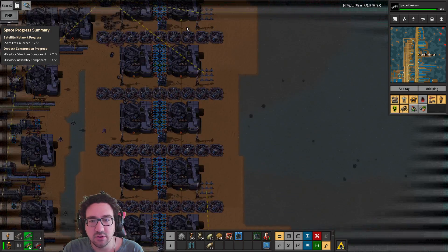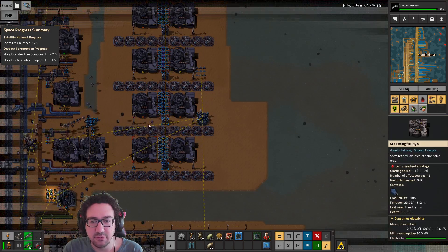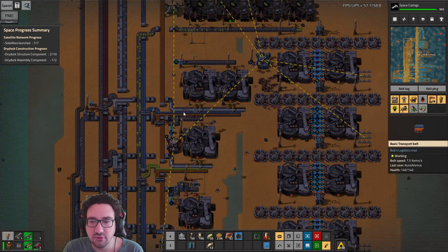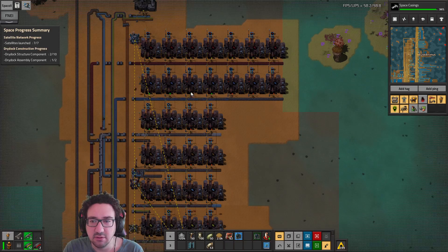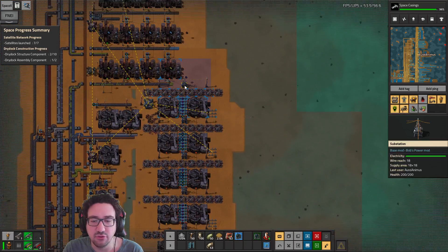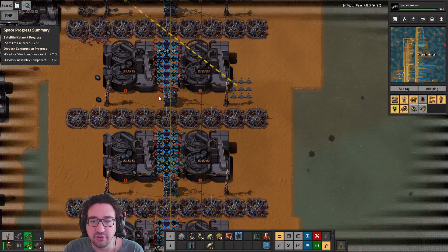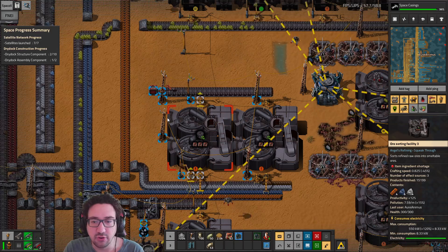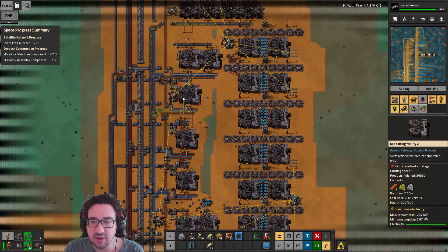We currently have all six science types running. Some are backlogged because we're not consuming the tungsten, which is fine — we don't really care. If stuff backlogs that's totally fine and actually advantageous, since it does consume resources. We want to prioritize recipes that don't consume tungsten. The fact is we're still specifically crafting uranium ore, so I'm not going to be too upset about that.